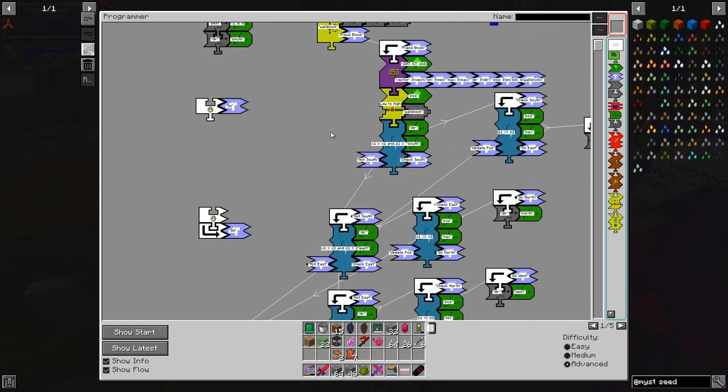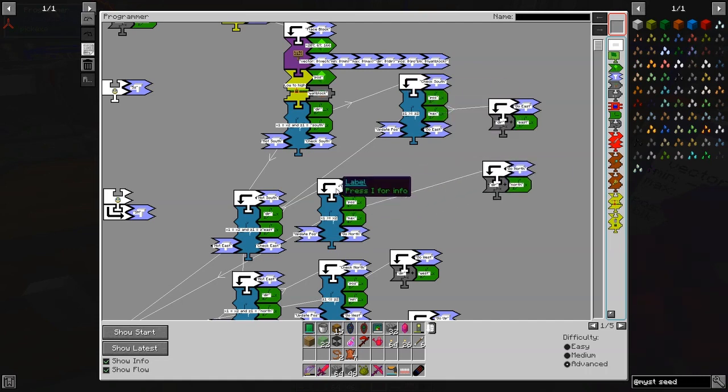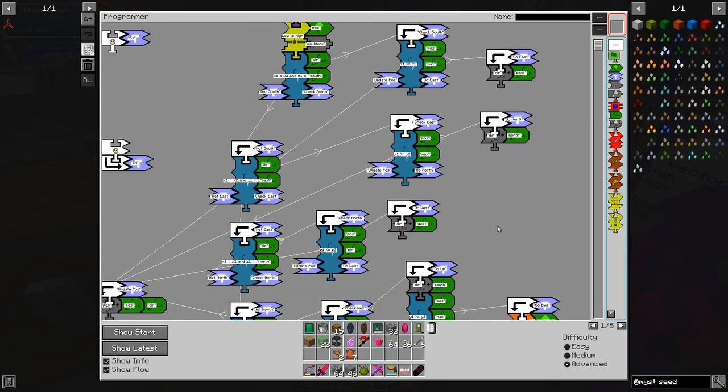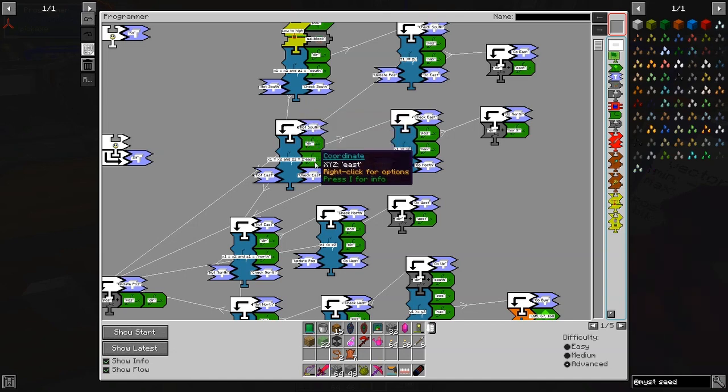First it's checking for the max. If the position is more than the max, it's going to 'go east'. 'Go east' simply sets the direction to eastwards. That direction now becomes eastward and it starts back at the beginning of the program. Now it's going eastwards — this time it says it's not going south, so we're going to check whether it's going east.